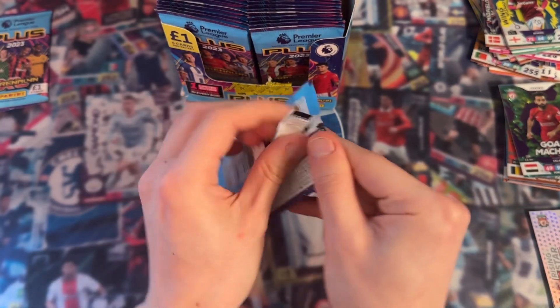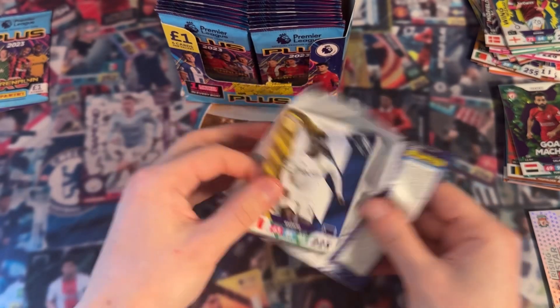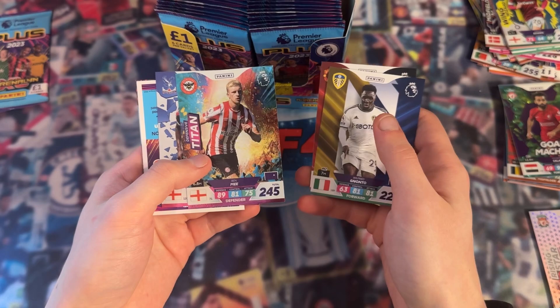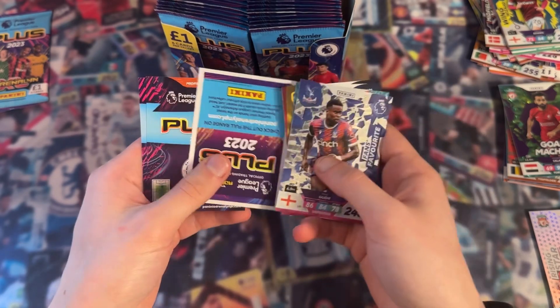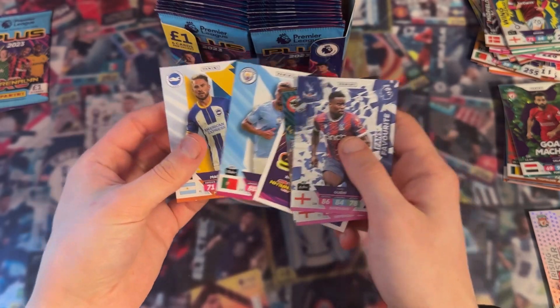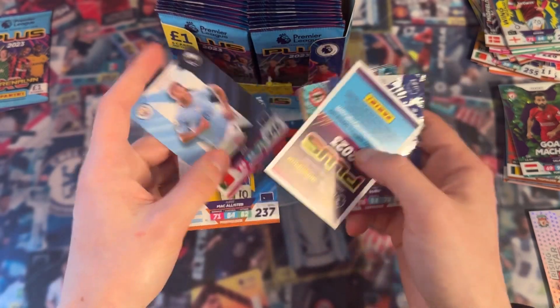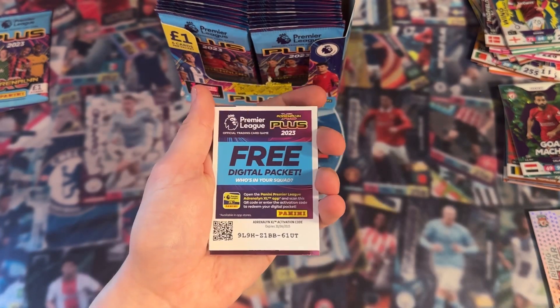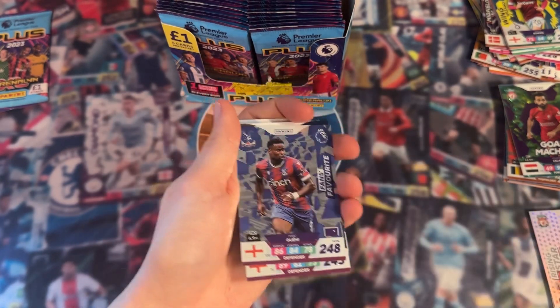I'll try and speed this up a bit more. Ben Mee again, Mark Gerhi again - two cards we've basically just opened - Ruben Diaz and Alexis McAllister. Also got the free digital pack just here.